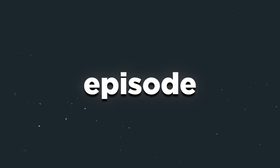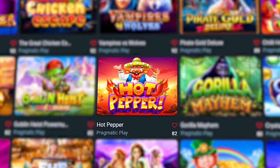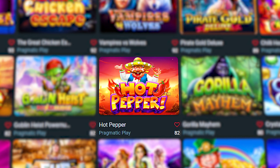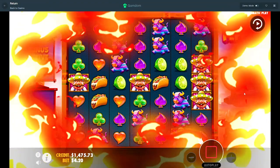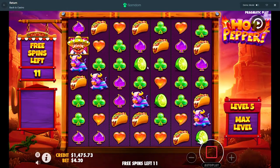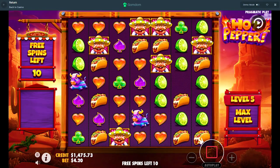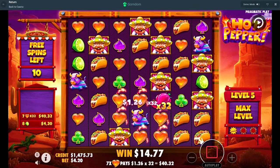Welcome back to another episode here on Gamdom. So many new games on Gamdom. Pragmatic released a new game called Hot Pepper — I tried it out just to see what happens. Looks okay. If you get more bonuses you get more spins, you can get to max level. It's just like Fruit Party essentially — you need connects, then it drops peppers with multipliers. C32x right here.